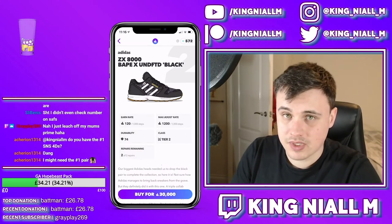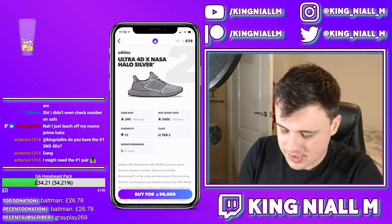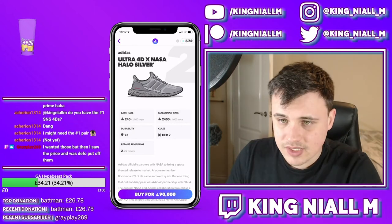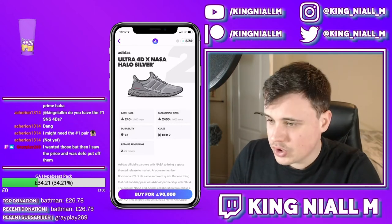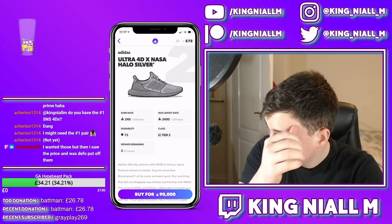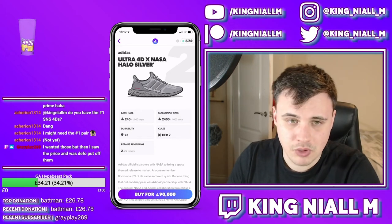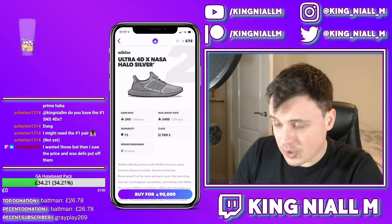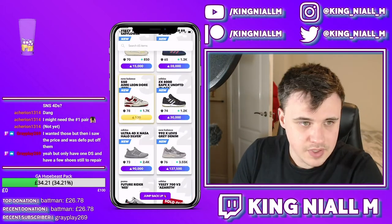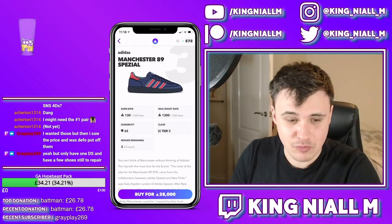Now these bad boys - the Ultra 4D x NASA in the Halo Silver colourway. These have a deadstock efficiency of 378. Their total possible profit is over 40k - so not a bad buy. If you had 90,000 you bought them, you end up with zero, then you have 130k. Next up, the Manchester 89 Spezial.